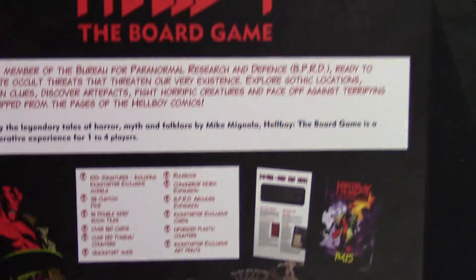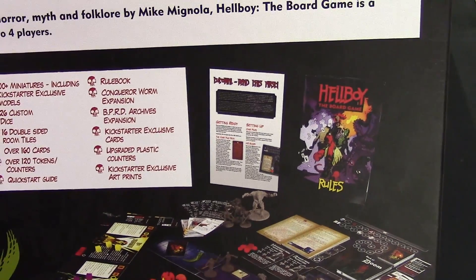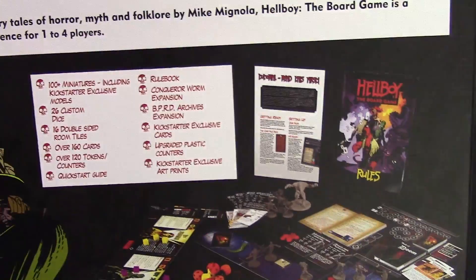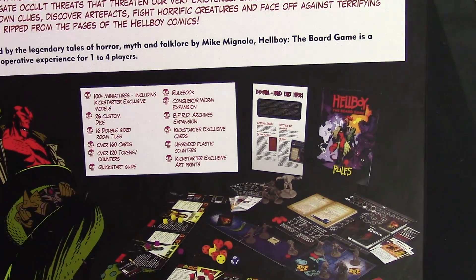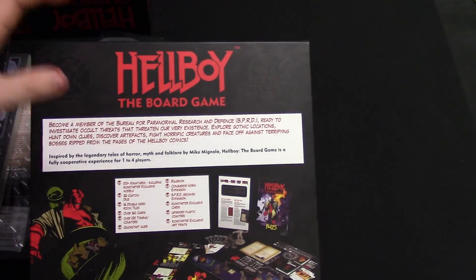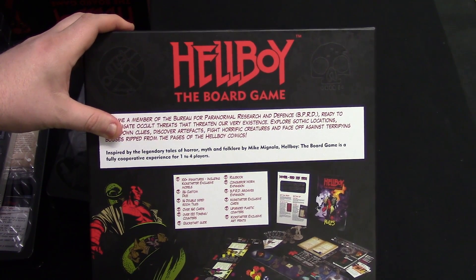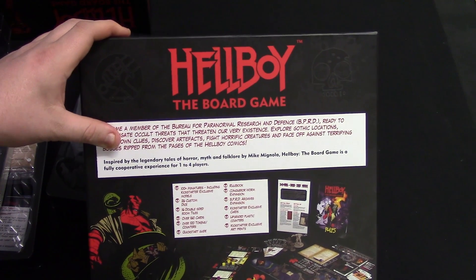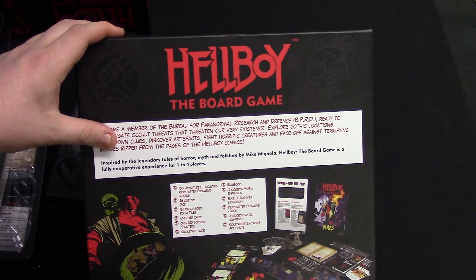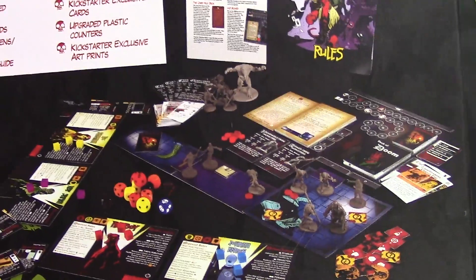Now it's not so heavy I can show you the back of the box, which gives you a brief paragraph about the game: 'Become a member of the Bureau for Paranormal Research and Defense — BPRD — ready to investigate occult threats that threaten our existence. Explore the locations, hunt down clues, discover artifacts, fight horrific creatures, and face off against terrifying bosses straight from the pages of the comics.' Then it gives a breakdown of contents: over a hundred miniatures including Kickstarter exclusive models, 26 dice, 16 double-sided room tiles, 160 cards, over 120 tokens and counters, quick start guide, rulebook, Conqueror Worm expansion, BPRD Archives expansion, Kickstarter exclusive cards, upgraded plastic counters, and Kickstarter exclusive art prints. If you want to see games being played, check out our channel soon.